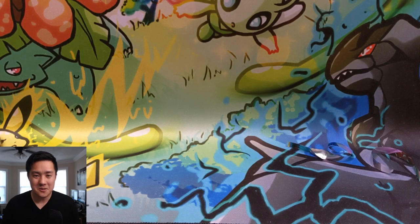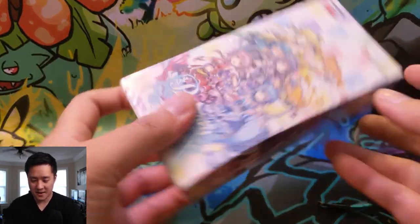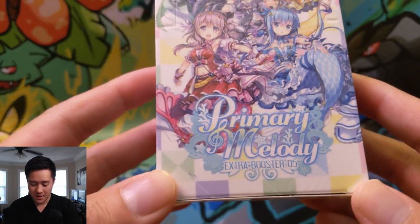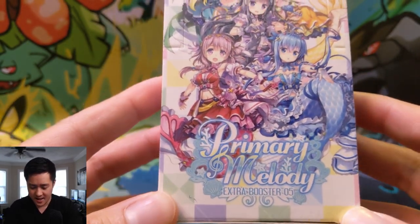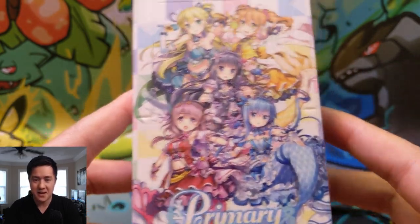What is up? I'm Iwana Turtle. Today we are doing the next episode of WTF Is This TCG. We are opening a box of Card Fight Vanguard. This is by Bushiroad and we are opening up the set Primary Melody, which I think is kind of like a side set, and I have a feeling this is going to be kind of like a very fan service heavy set.